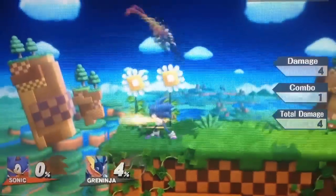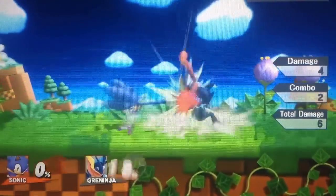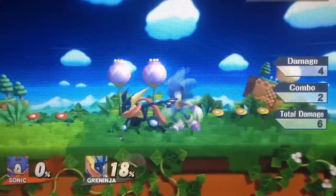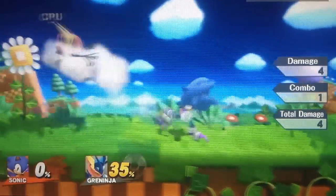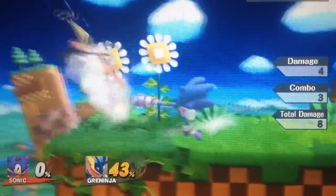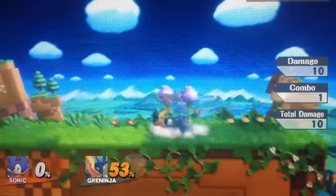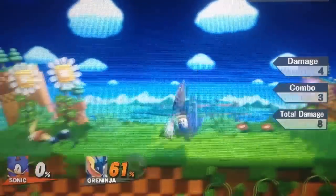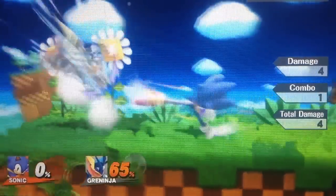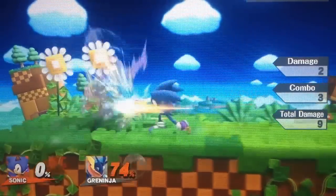Sonic's jab combo is a very fast hitting jab combo. It will hit three times and it will do okay damage. You can't really combo after this, but you could try to go for a run-up pivot grab and then go for a down throw or some type of throw. The nice thing about this is that you can go neutral air into jab, or you can go shield into jab, forward tilt into jab. You can do a lot of stuff into jab because your jab is very fast. Jab does not kill and does not do way too much damage, but it is a nice move just to throw out every once in a while.